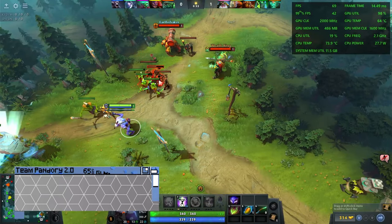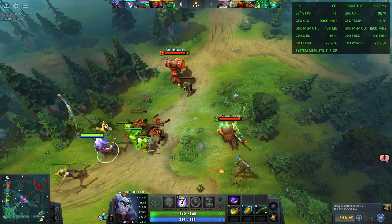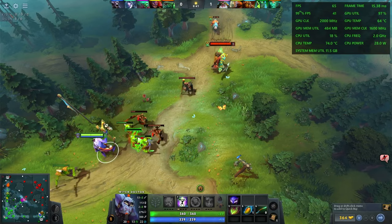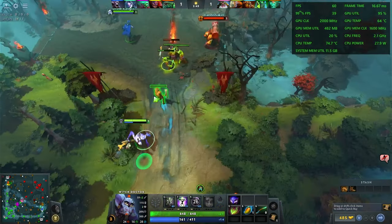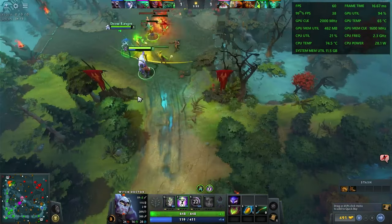Here's Dota 2 using the Vulkan renderer at 1080p using the best-looking options. We're in the high 60s, but as the game develops it does dip. It is playable, but if you want smoother gameplay, we can simply click down the settings.